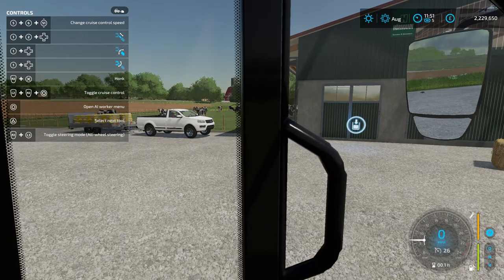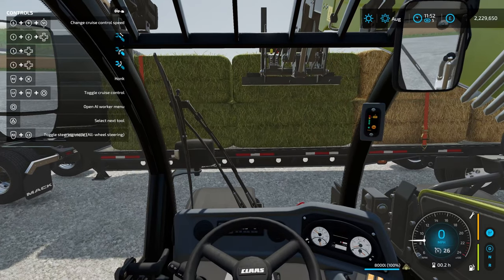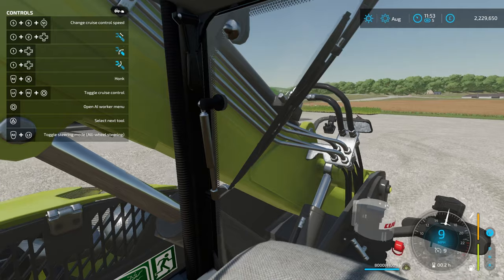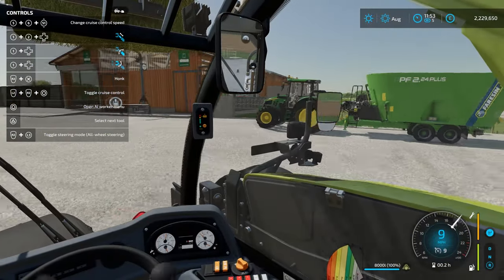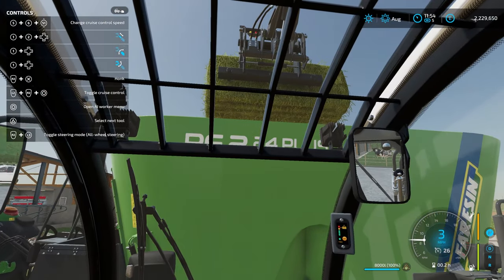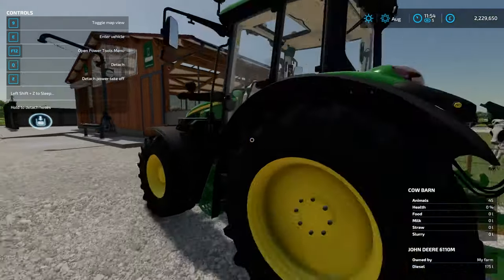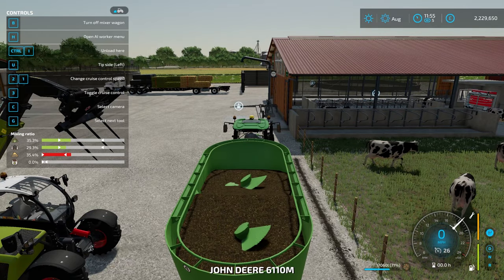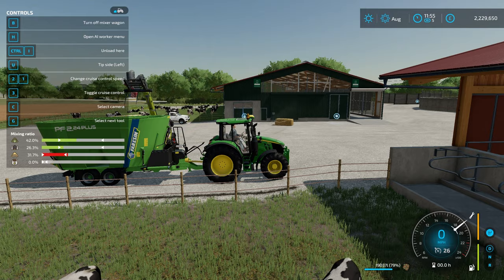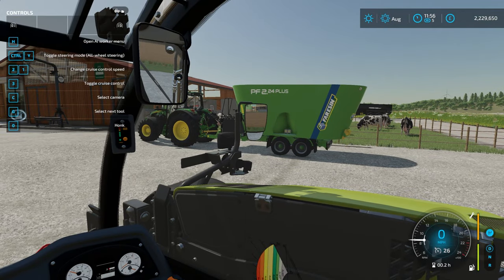We'll grab that bale of hay, stick that in, and then come back for the mineral feed. Mineral feed is something new to FS22 — it's a nice addition that gives you the option to really create the perfect mixed ration for your cattle. If you really want to optimize their feeding and ensure productivity is at the highest level, it will be essential. You can buy it from the store and have it loaded up onto the back of your trailer and shipped over. We're going to stick this full bale in and then we'll need to add a bit more silage to correct the ratio.